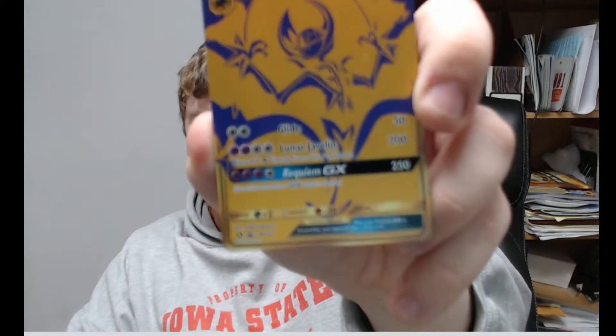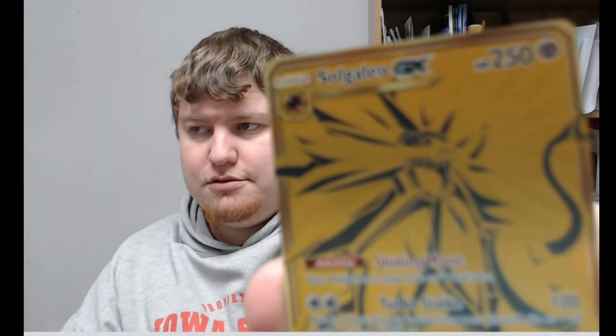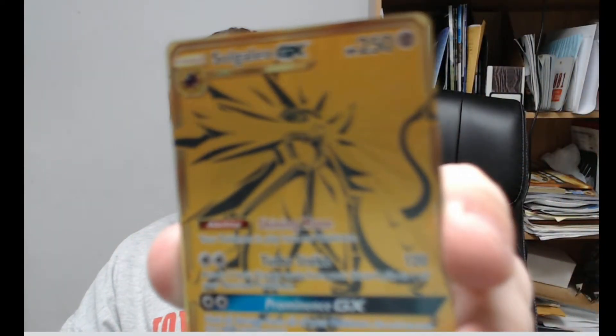The gold rare Lunala — oh hey, it focused! And the gold rare Slugazio. And then the giant oversized promo of Charizard — oh, it's an actual card! I thought it was just like a fake card, it's an actual card.